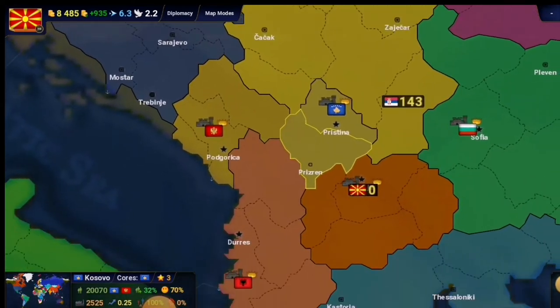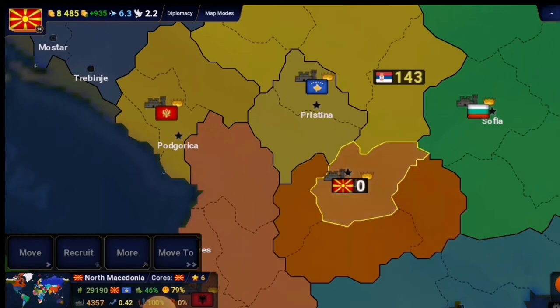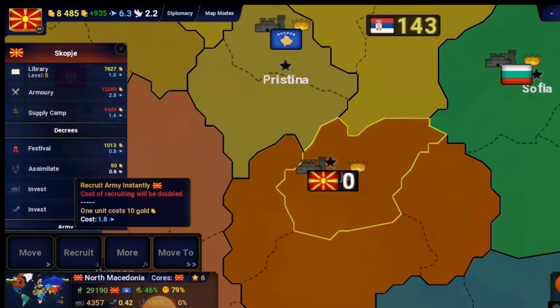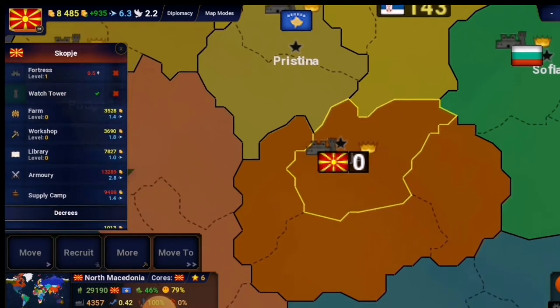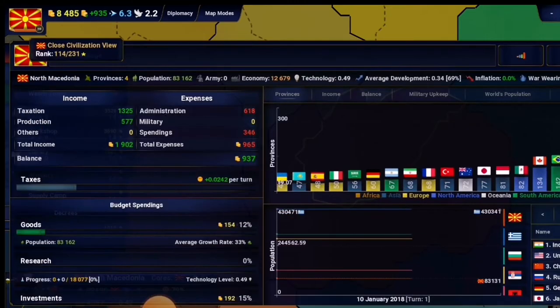I've collected some money — we've got about four districts here, the first one is the capital. Go to the capital and press on more. First we need to see what to build. We have the required technology to build a supply camp, farm, workshop, library, and so on. But we don't have enough technology to build the second-level fortress, so we need to invest more money in research.